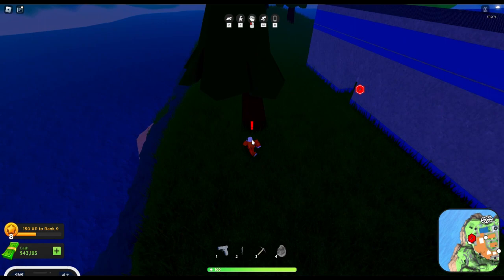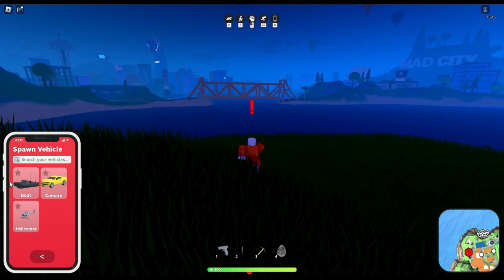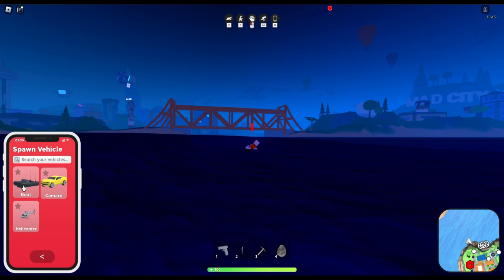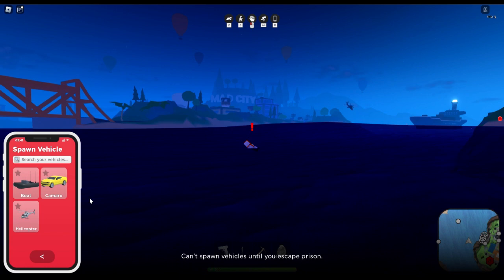We've now escaped the prison! Now we've got to go to the criminal base like I would usually do. I'm going to get a boat down in the water. So we're currently escaping prison — the game still thinks I need to escape prison. Oh geez, that's an Apache up there. We don't want to get found out by them.